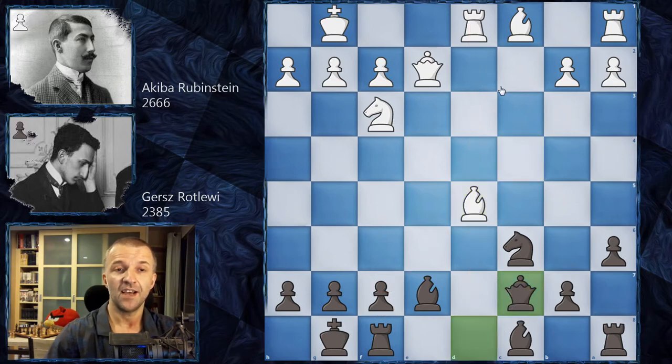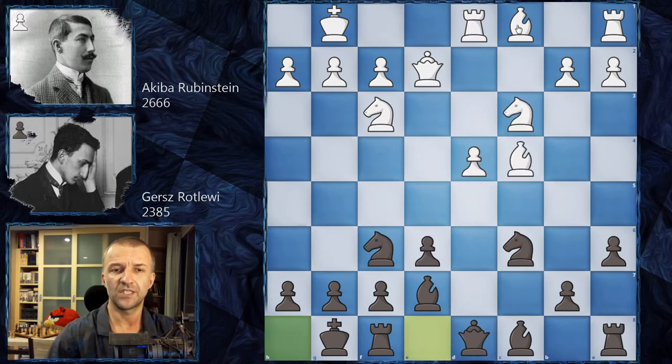After exchanging everything and bishop d5, White has a very nice threat taking on f7 with an attack on the queen, so queen c7. In 1912, just five years after this game, Rubinstein played bishop g5, going for the line with d5 immediately. In the 1960s, Smyslov continued differently with the idea of queen e4, putting pressure on the diagonal and trying to mess up the pawn structure on the queenside. Some players also played bishop g5, but d5 remains the main idea nowadays.